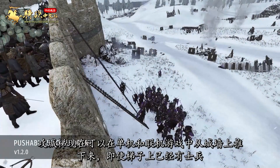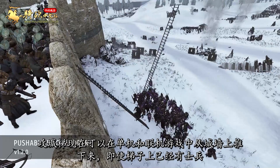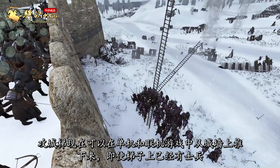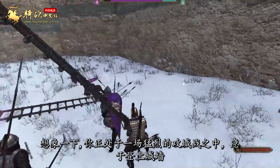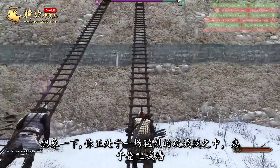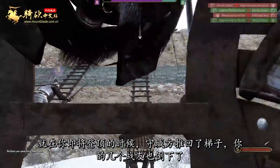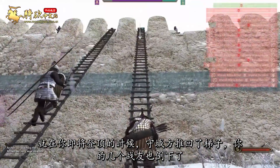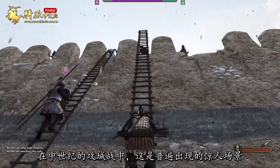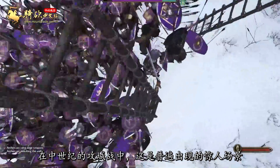Siege ladders can now be pushed off the walls in both single player and multiplayer, even if there are troops on the ladder already. Picture this: you're in the middle of a violent siege, eager to jump the walls, and just as you're about to ascend, the defenders push the ladder back with a few of your comrades in arms falling to their demise — a shocking scene that must have been fairly common in medieval sieges.